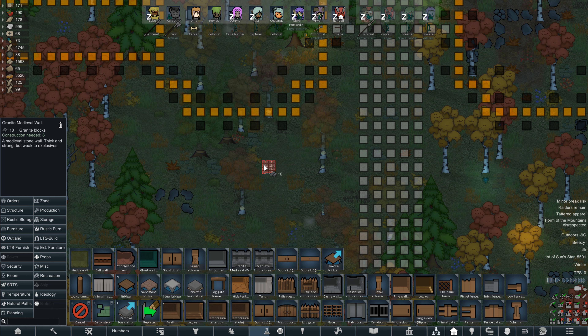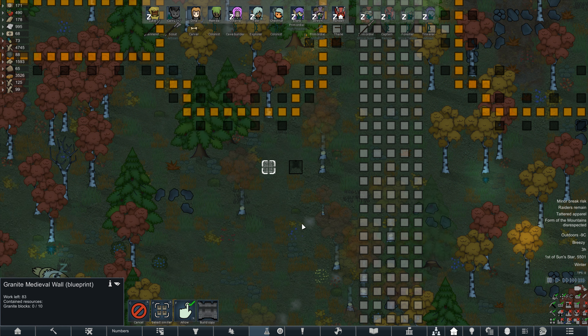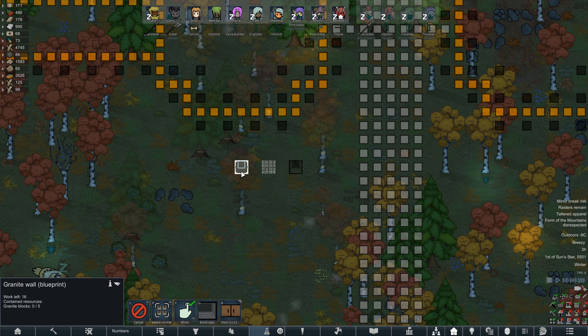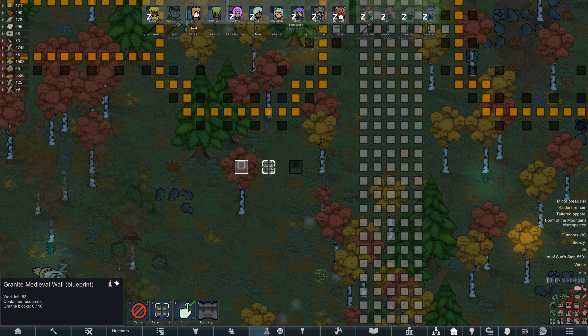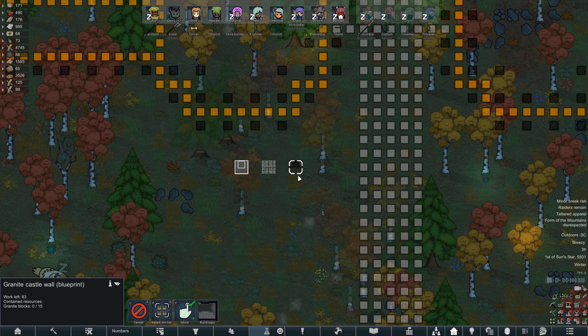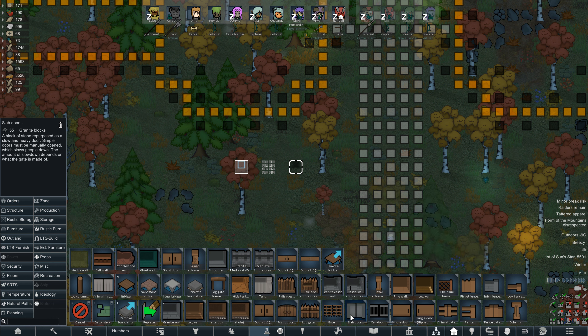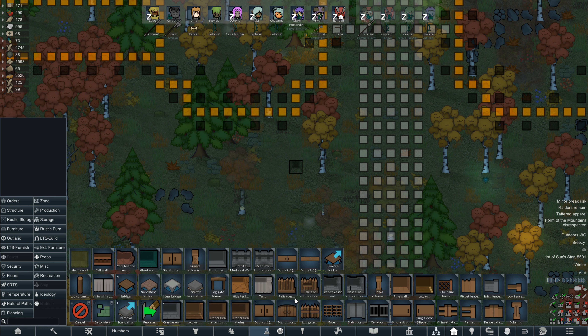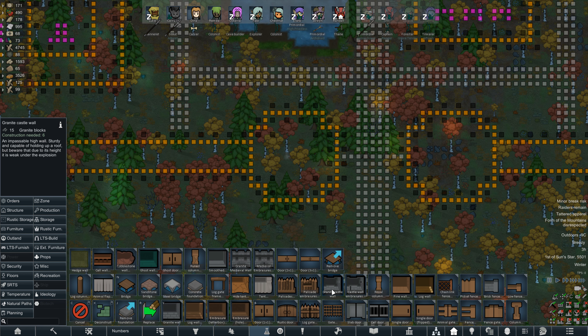So maybe we do granite walls. Do we want to do these castle walls? Let's take a look at some of the different castle wall options. This is a regular castle wall, and this is another type. This one is from Medieval Walls, this one is from Medieval Overhaul. And then if we just do a granite wall — HP on that is 510, this one is 765, and this one is 1700. So this one has a lot more HP, for I think five more bricks — this one's 10 bricks, this one's 15. Work is 83, 83, and 16. Same amount of work, just more materials for that wall. And there's also an embrasure there.